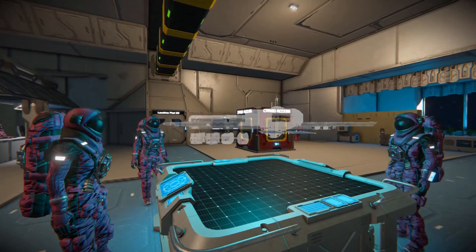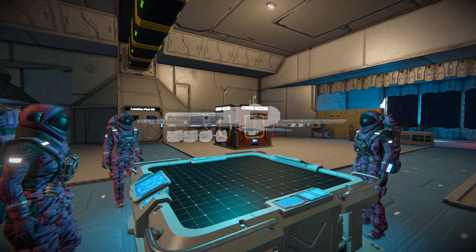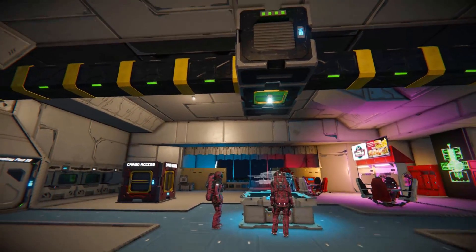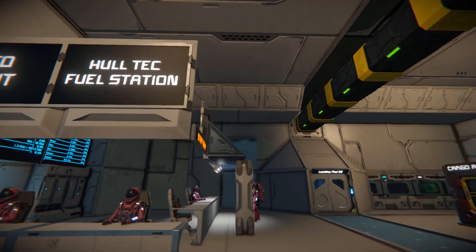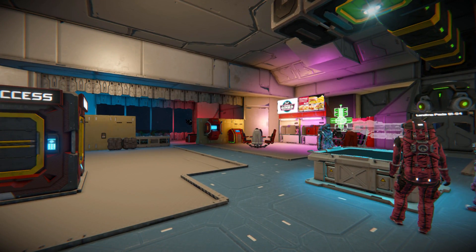Last but not least, we've got a DLC projector table sitting in the middle projecting the current Terminus Station. That just about covers the inside and outside of the whole Holtec Terminus Station. It's a fantastic, light-on-block-count station to use as a starting base in survival, or to have in your multiplayer world as a meeting point and trading area. If you want to download it, the link is in the description below — I'll be back with another showcase video soon, bye bye!